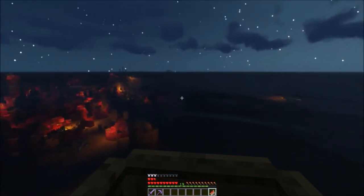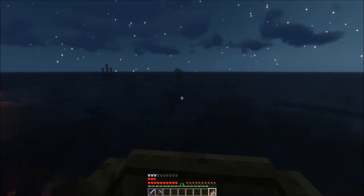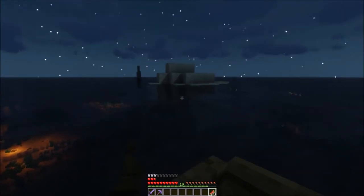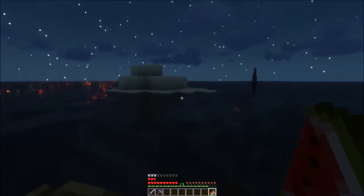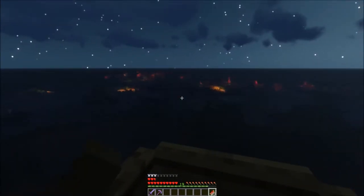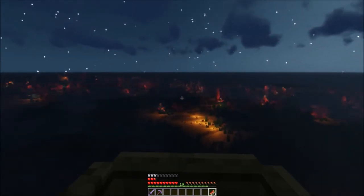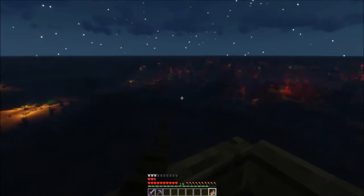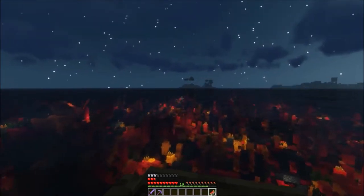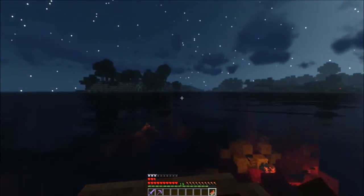I don't really want to build right there. I might just head out here and see what I can find — I don't need much to start with. Wow, there's a piece of land right there! Someone ought to claim that island. Look at all the resources — coral reefs everywhere out here. Look at all this warm ocean — absolutely amazing fishing out here. This would be almost perfect to live.